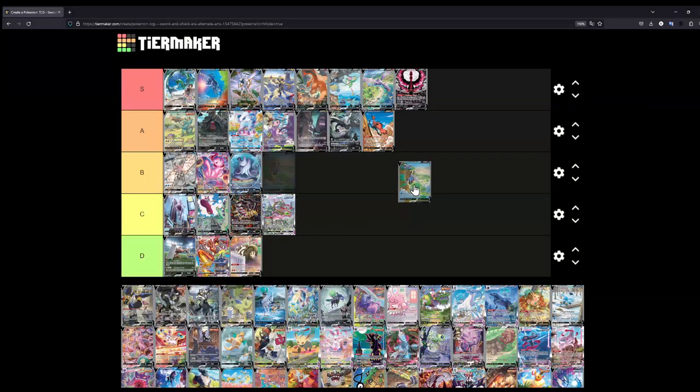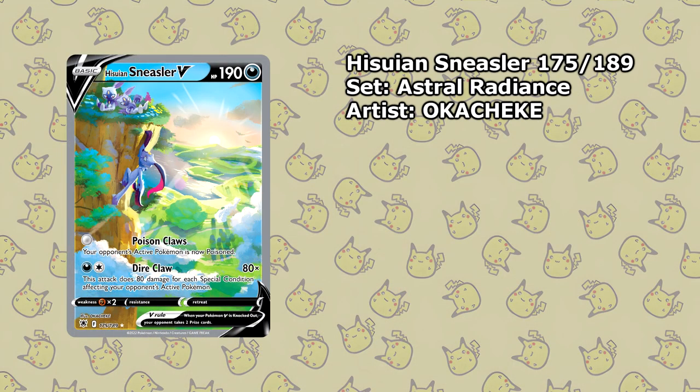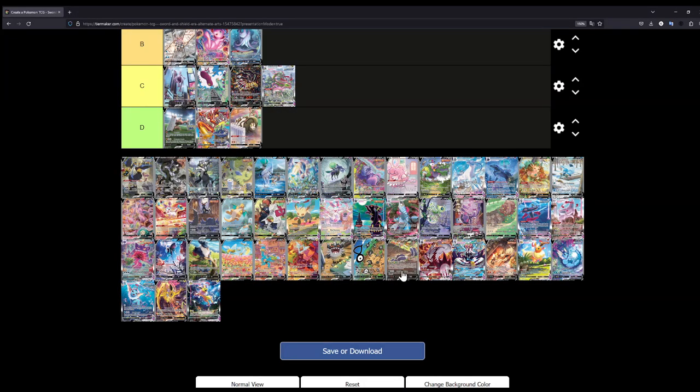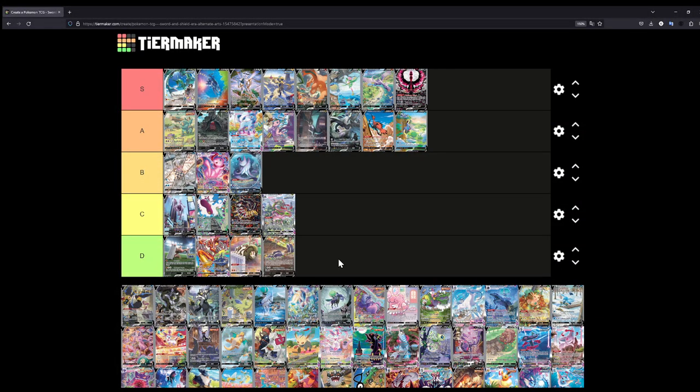The Hisuian Sneasler — let's put this at A. This is another really cool one. Sneasler is a really cool Pokémon in my opinion, and it's climbing a mountain up to its family or something, with the horizon and the rising sun in the background. This looks really really nice — I absolutely love this. This might even be S tier, but I'll put it at A. I don't want to put everything in S because that would just be boring.